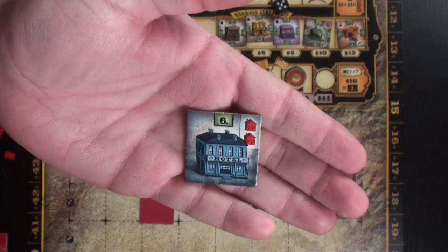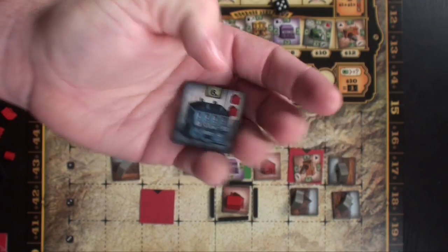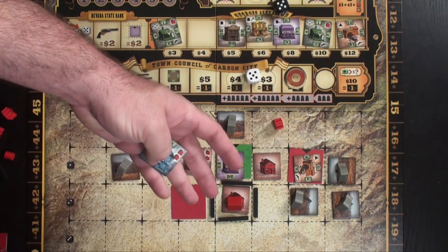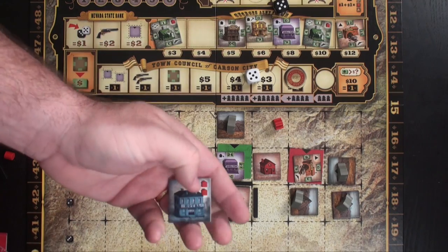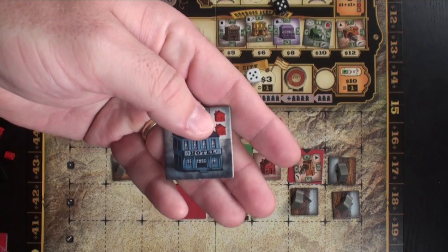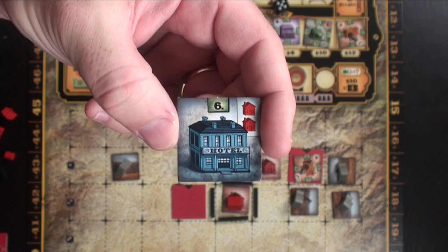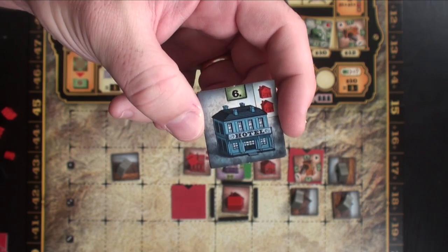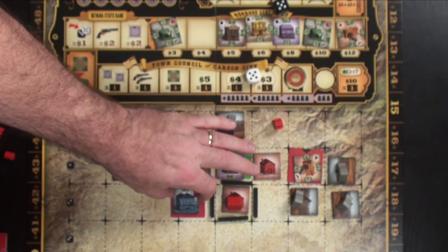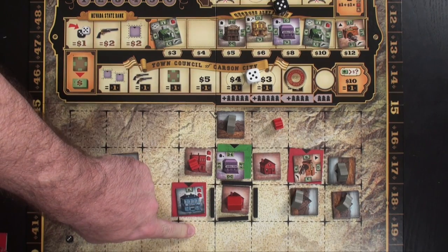The hotel must always be built on a road system — next to a road or connected by roads. The hotel always generates $6, but it counts as two houses. So if you have a building that generates income based on adjacent houses, the hotel is fantastic to place next to it. It generates $6 and counts as two houses — so a building next to it would see three house symbols connected.